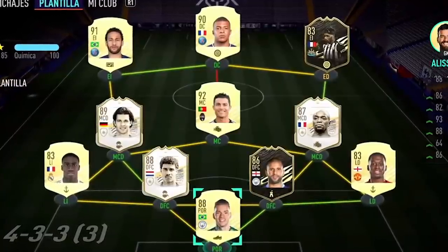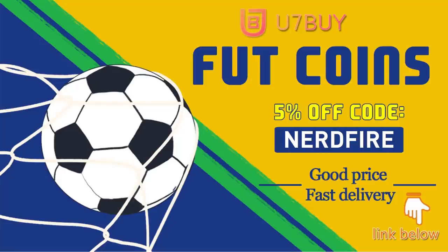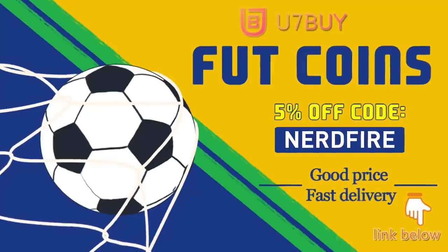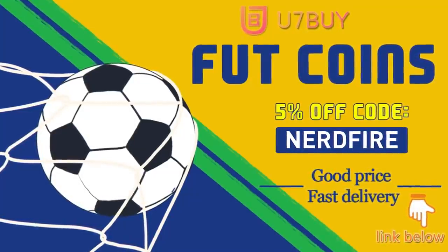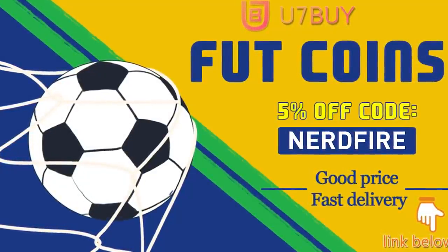82 plus upgrades for headliners — let's open some up and see what we can get. Are you facing ridiculous teams and stuck with a bad squad? Head over to u7buy.com and get yourself some FIFA coins using the code 'nerdfire' at checkout for five percent off your order. It's linked in the description — cheap, safe, and the most reliable.